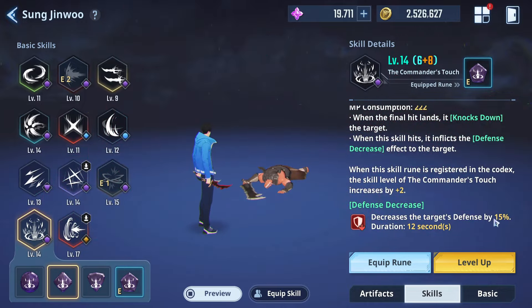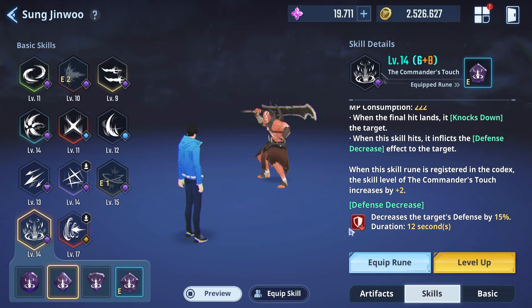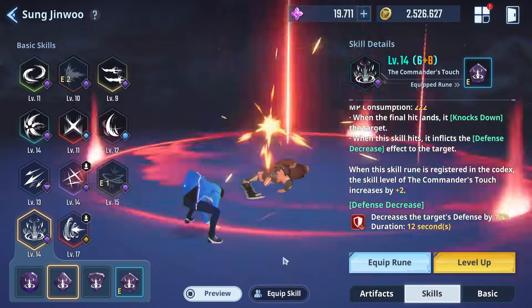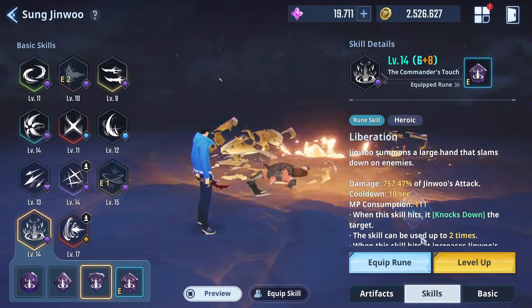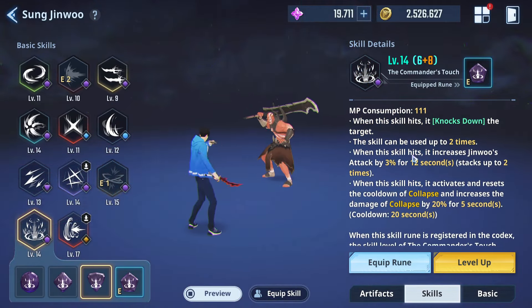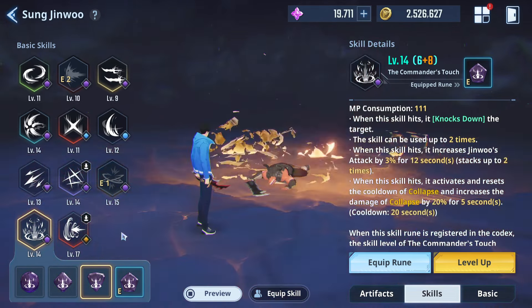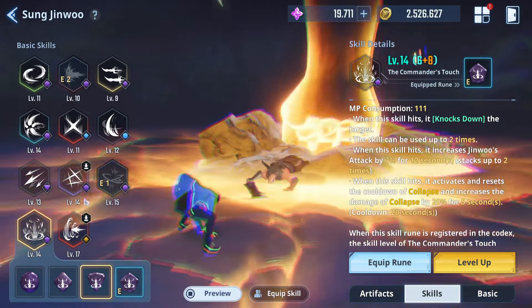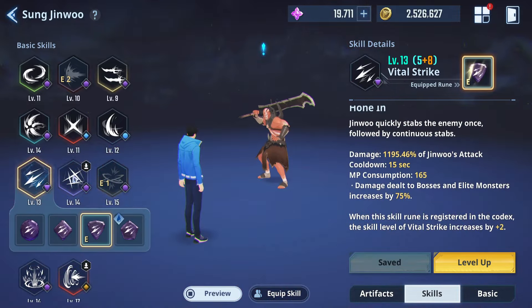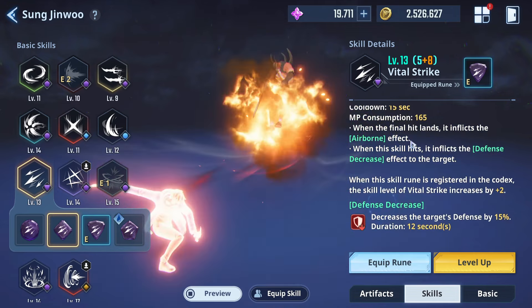Commander's Touch gives a defense decrease. If you're trying to reduce defense on multiple enemies it's fair enough, although there is a bit of a charge-up. Liberation I'm probably not going to cater to at all. Certain buffed skills are going to come in handy for difficult content, especially in the damage department — pretty solid. For defense penetration, we're going to get Internal Wound going for the defense decrease.